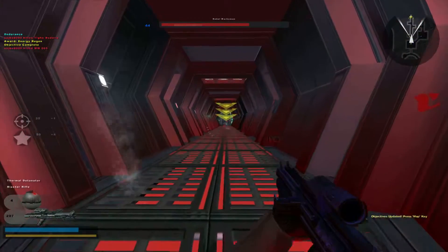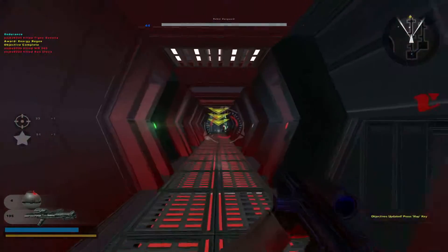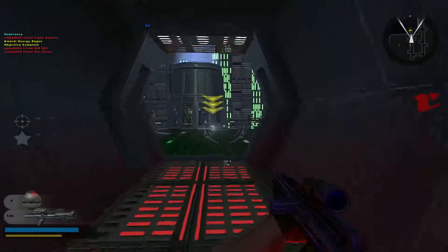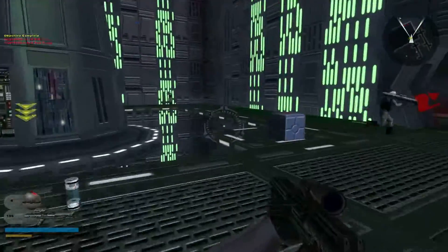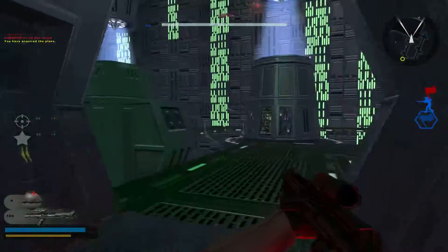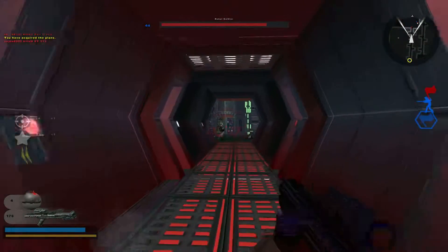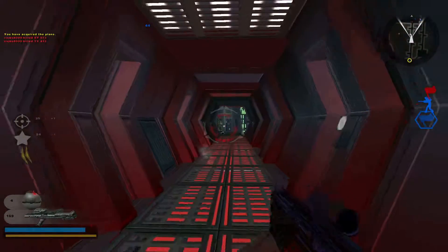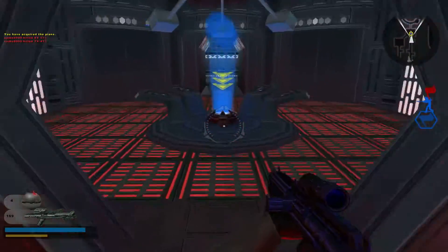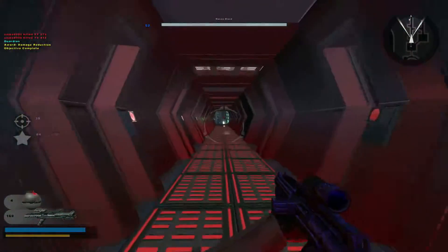One of the rebels managed to get his hands on the plans for this battle station — we cannot allow those plans to leave this outpost. Dispatch the rebel carrying the plans and return them to our forces. There we go — did it. Well done, the plans have been secured.